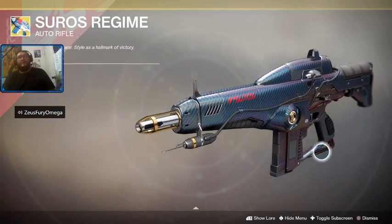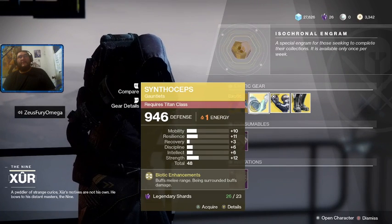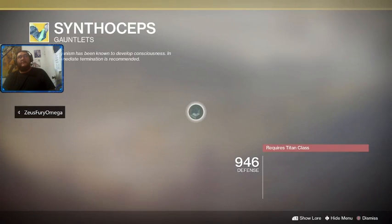One of my favorites — the Gray Nitrate ornament. It's kind of like a carbon fiber finish with a little bit of that rainbow shine. Next but not least, we've got the Synthoceps for the Titan.